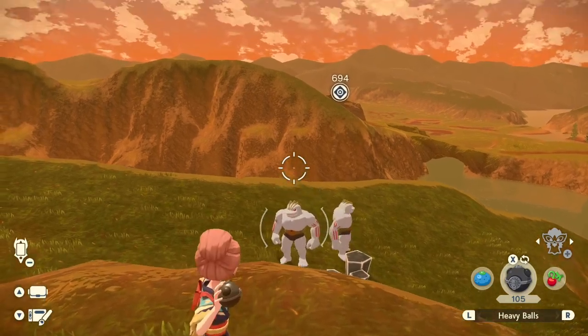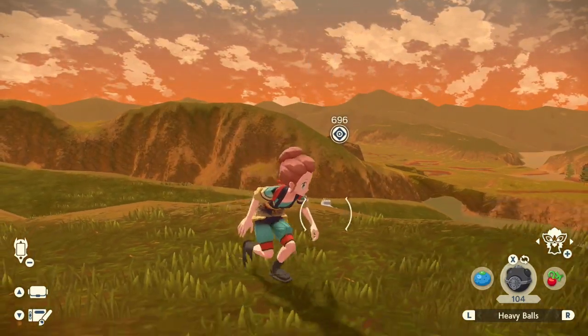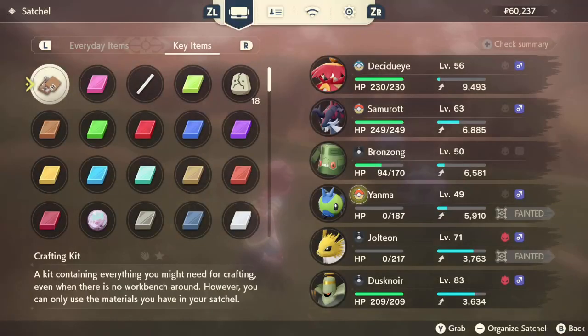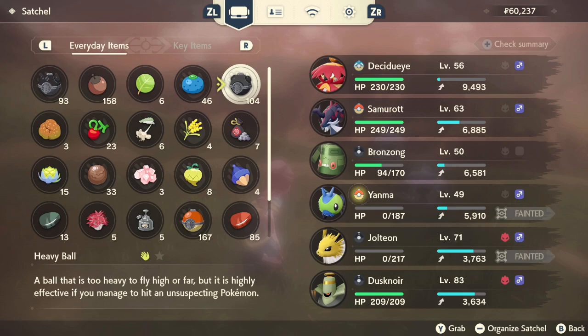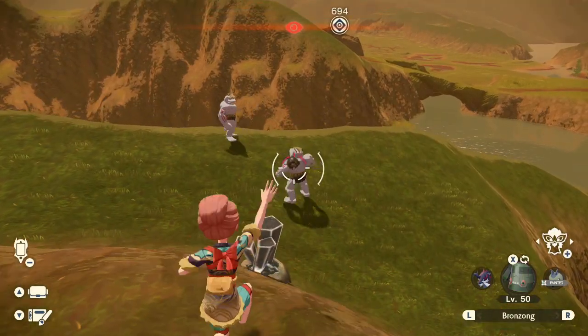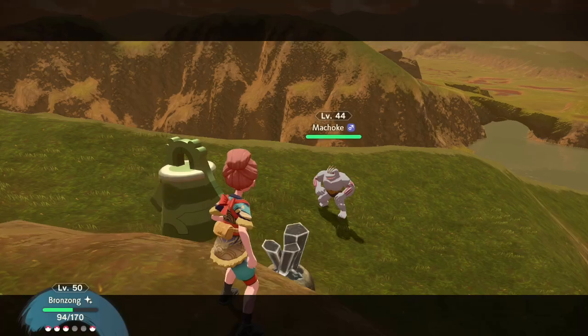So this is what people are going to want to do, right? They're going to want to throw it like this, because in the description of the heavy ball it says, if you manage to hit an unsuspecting Pokemon, it is highly effective. Now, here's something that I wanted to showcase: it's also highly effective if you use it in a turn-based battle.